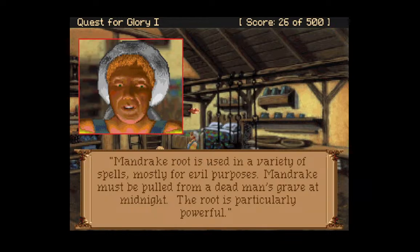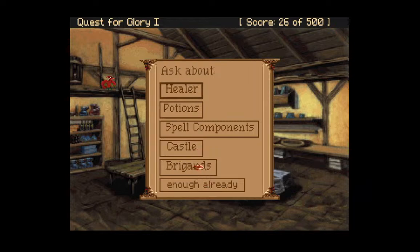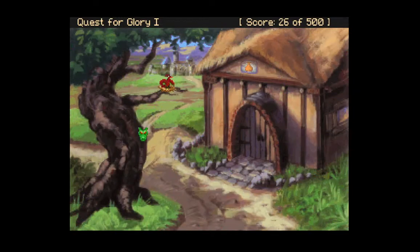Mandrake root is used in a variety of spells, mostly for evil purposes. Mandrake must be pulled from a dead man's grave at midnight. By the way, if you happen to find a ring on your adventures, she lost her favorite gold ring and will give a reward for its return. If you notice the lovely little bird out here — there's a little gold that sometimes glints — and there's a couple of ways to get the ring because that's where it's hiding. We can try to climb the tree.